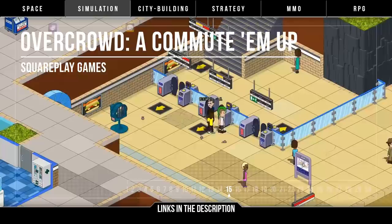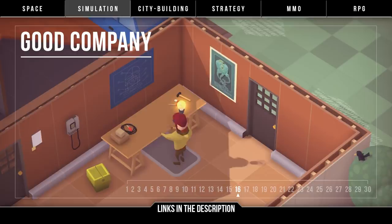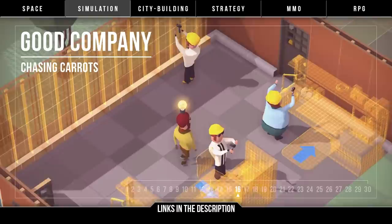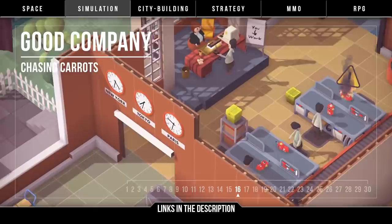More on the business side, we have Good Company by Chasing Carrots, calling itself a corporate machinery simulator. You start in a garage selling things you make and build your way up to become a global market leader. You run everything from hiring employees, research and development, setting up production lines, and securing business deals. Artistically speaking, the game looks to have a lot of style and personality. Quarter 2 2019 is when it's meant to enter early access on Steam, so that's when we'll see if Good Company has everything in order.